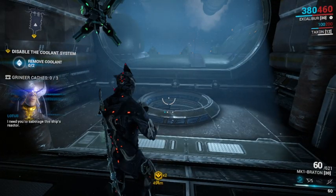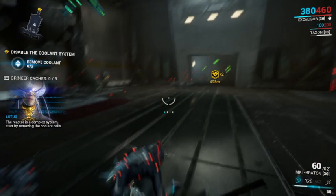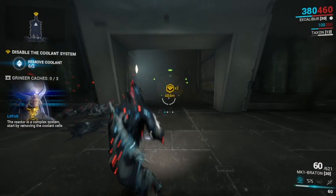I need you to sabotage this ship's reactor. The reactor is a complex system. Start by removing the coolant cells.